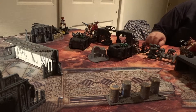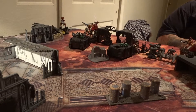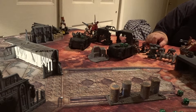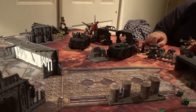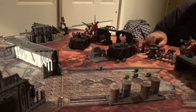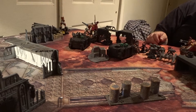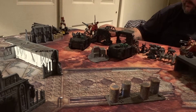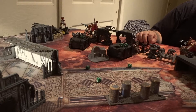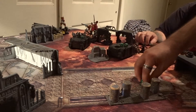My guys against your Doomcrawler — no power weapons in this squad, so just ten regular attacks. Within six inches of Artemis, so they get re-roll ones to hit. Threes to hit, fives to wound toughness seven. Four wounds — from seven to three on the Doomcrawler. Artemis gets four attacks with a power sword, needs twos to hit, fives to wound — none. Artemis was useless there.